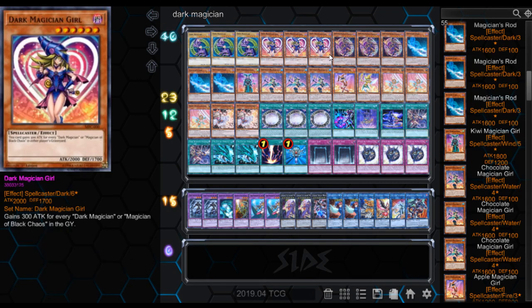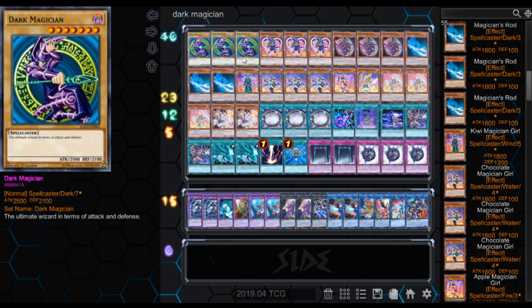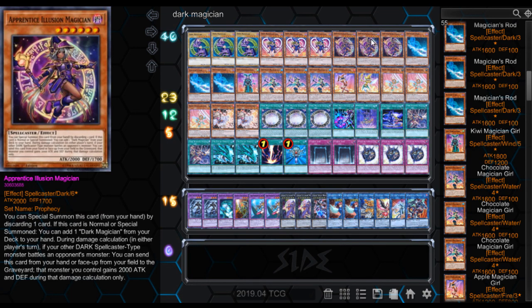Then we got Apprentice Illusion Magician — this is one of the newer ones. You can Special Summon this card from your hand by discarding one card. If this card is Normal or Special Summoned, you can add one Dark Magician from your deck to your hand. During damage calculation in either player's turn, if your other Dark Spellcaster-type monster battles an opponent's monster, you can send this card from your hand or face-up from your field to the graveyard, and that monster gains 2,000 attack and defense. So you can hold on to it in your hand, discard it, and make the Dark Magician 4,500. That's pretty strong.